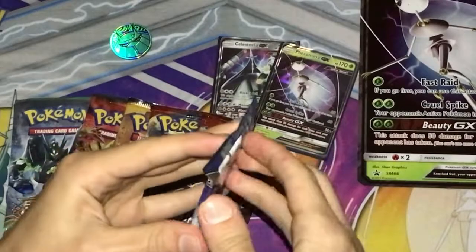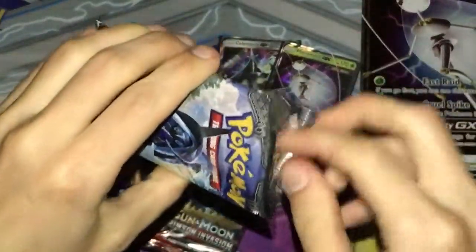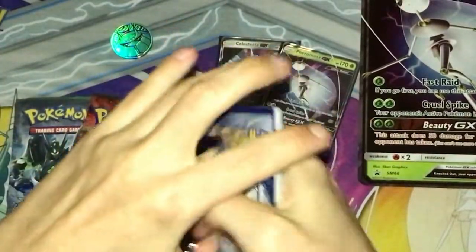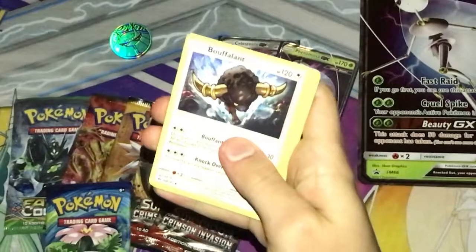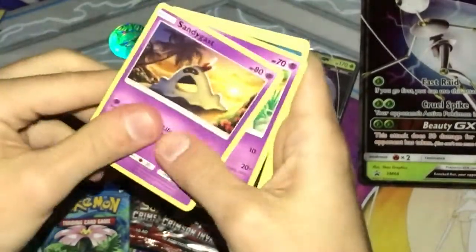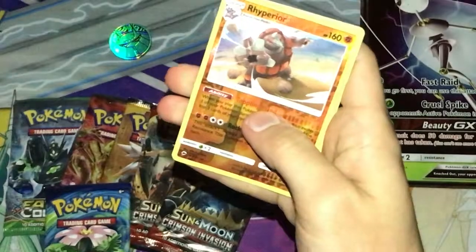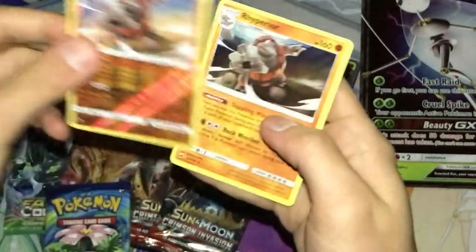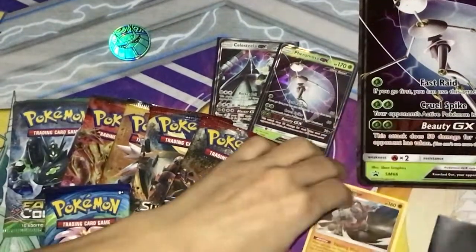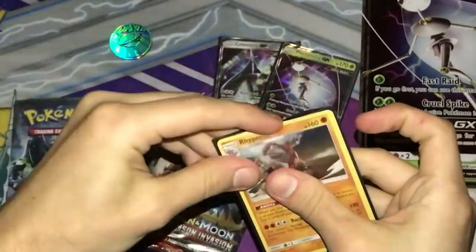Sun and Moon Burning Shadows next. Be sure to check out my other videos. We got a Caterpie, a nice Sneasel, Vulpix with nice art, a nice Reverse Holo, and — whoa, look at that, that's awesome! Sleeving up the holos on screen.